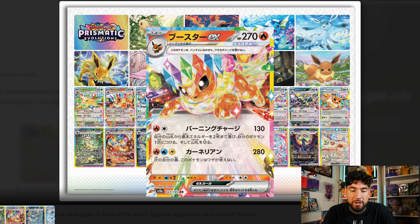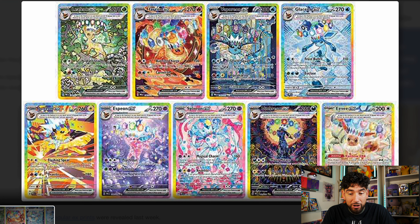This little Espeon right here comes from a common card — a lot of these are from common cards. But let's get into the bread and butter, and that's going to be these cards. The top row is of course the EX cards, and personally I think the EX cards look great. I'm not a huge fan of collecting EX cards, but I think these knock it out of the park.